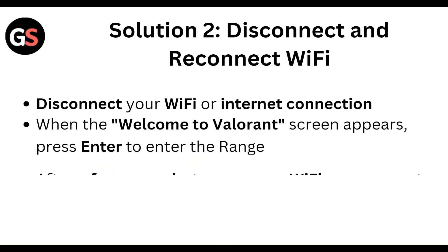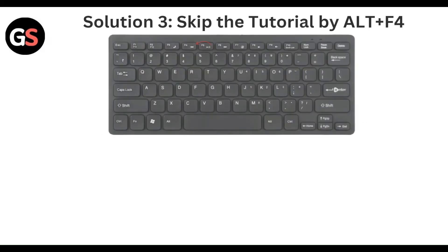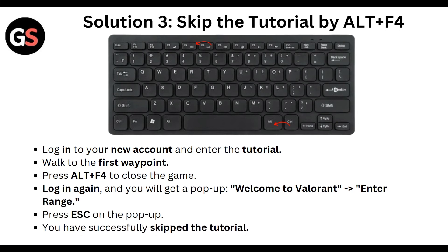Next, disconnect and reconnect the Wi-Fi. Disconnect your Wi-Fi or internet connection. When the welcome to world end screen appears, press Enter to enter your realm. After a few seconds, turn the Wi-Fi back on and reconnect to the internet. Skip the tutorial using Alt+F4, then login to your new account and enter the tutorial. Walk to the first waypoint.